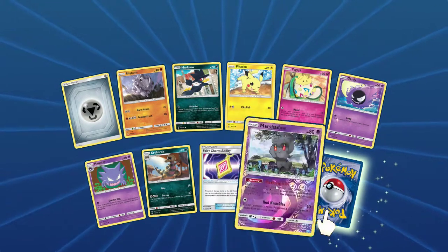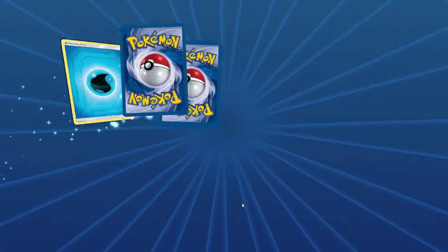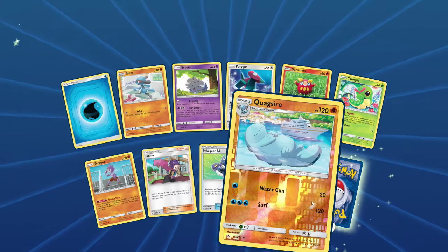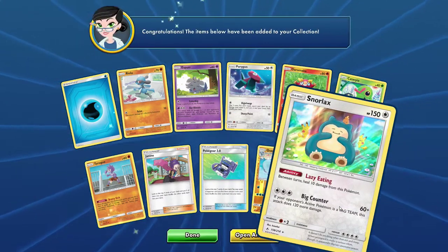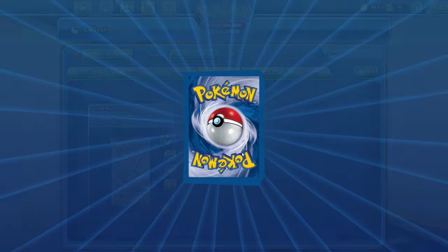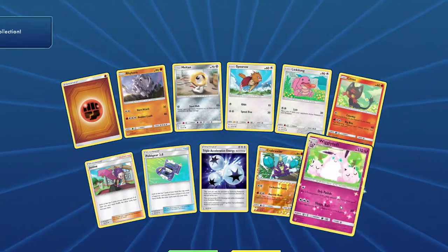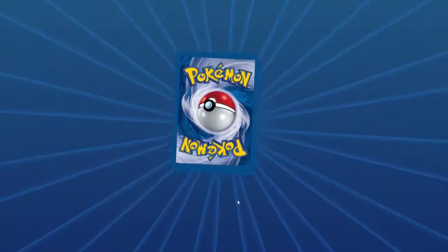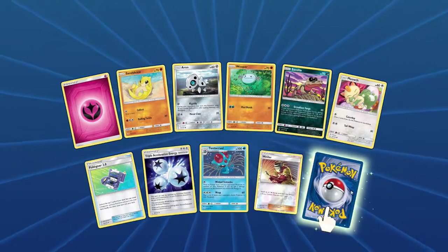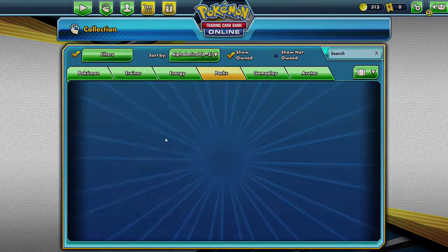Marshadow — that's cool, just like a regular Marshadow. And another Dugtrio. Alright, we got like three packs left guys. Quagsire — I've gotten quite a few of those. And a holo Snorlax — let's go, it actually is a holo Snorlax. I better trade those to somebody. Wigglytuff. And a Butterfree.